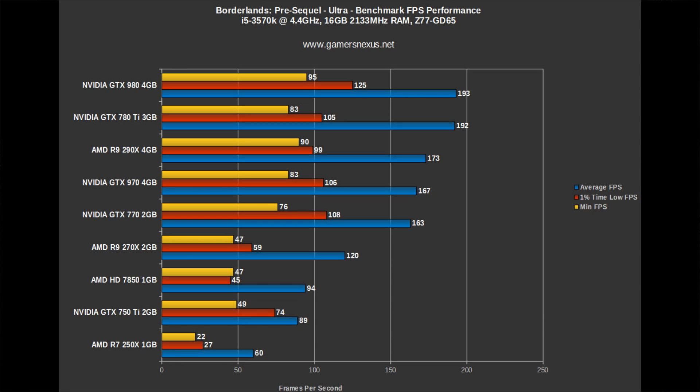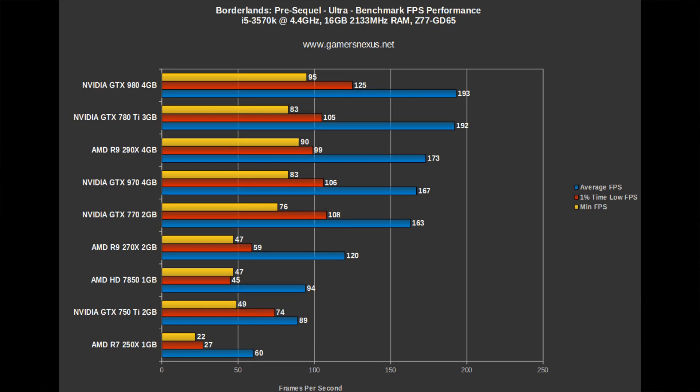If you want to play on ultra with a guaranteed 60 FPS at 1080p, then you're probably going to want to look into the 750 Ti, which, as I've said in every other one of these reviews, is the best value for gaming. The 270X is also very good and very competitive in price with the 750 Ti. So look between the 270X and the 750 Ti.